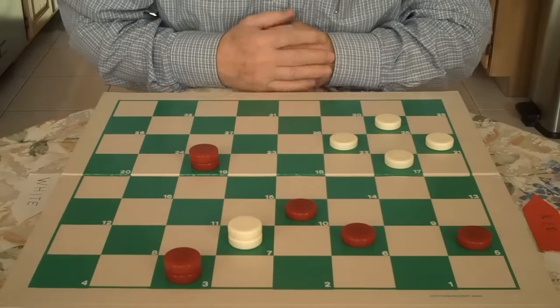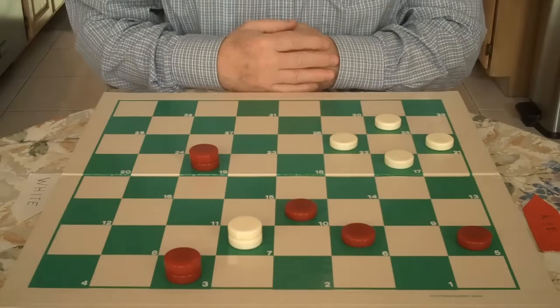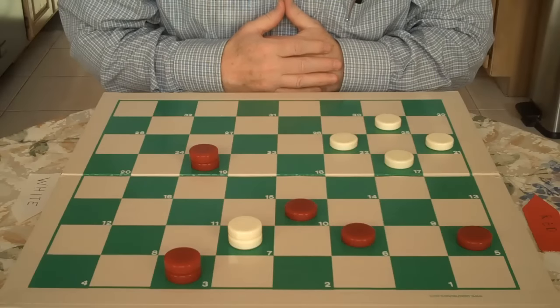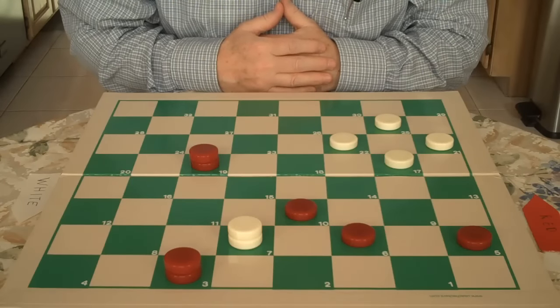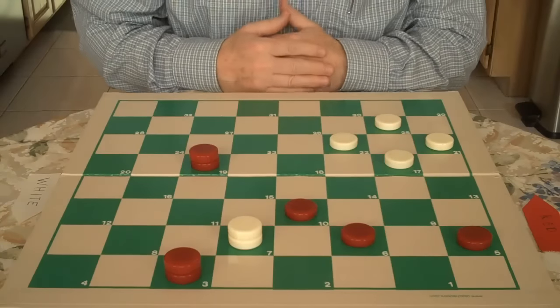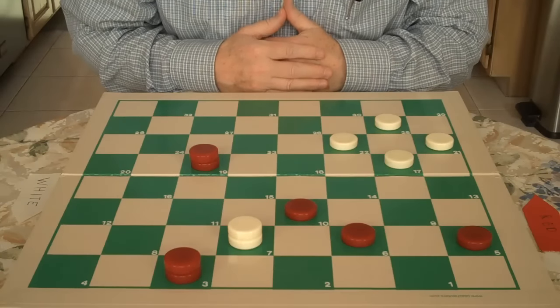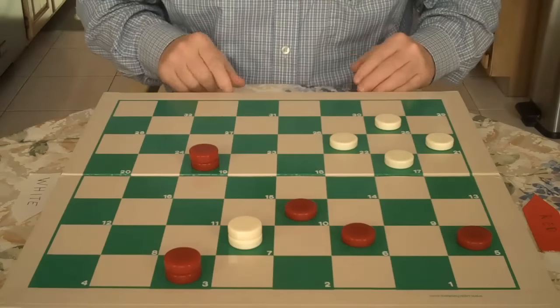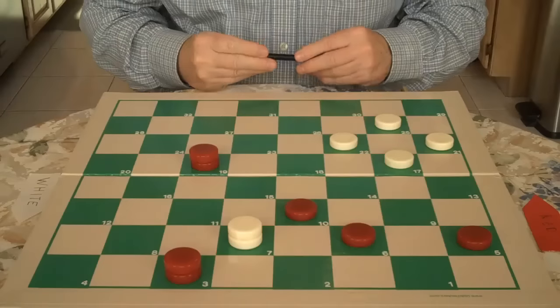Hi, welcome to Playalong. We've been working on our end game play. The idea is the power of the kings. Here we have a problem by Tom Wisrell. It is red to move and win. You will be red. You can play along or watch. Before we move, we study the position.